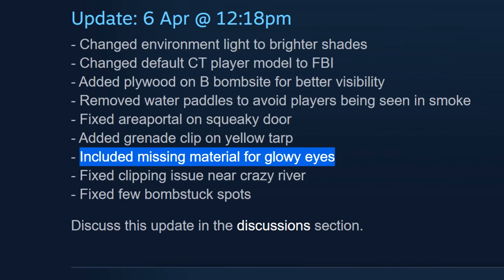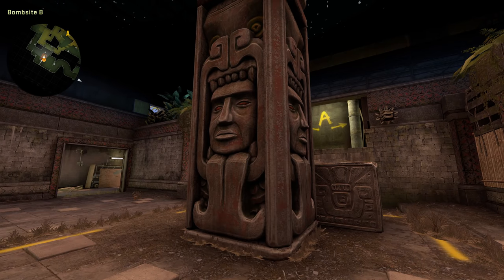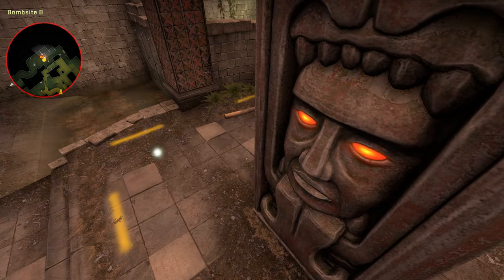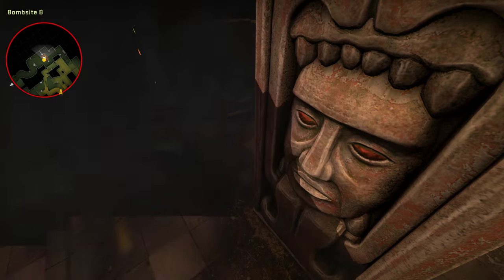I thought the patch note for Chlorine looked familiar. In early April it got the same fix — something to do with the glowy eyes at bombsite B not being included. When you plant the bomb at B, they're supposed to light up like this, which they now do again.